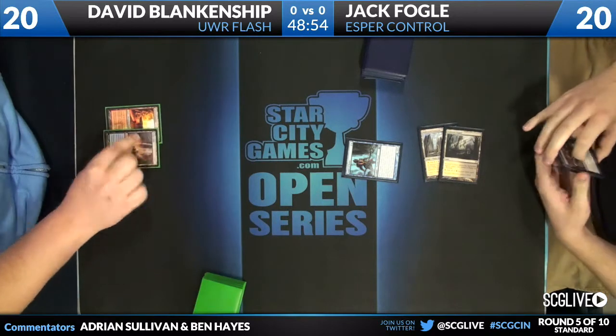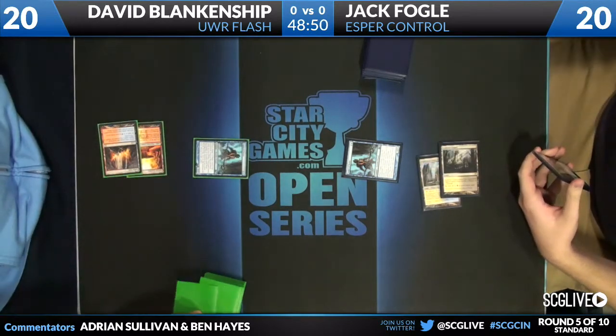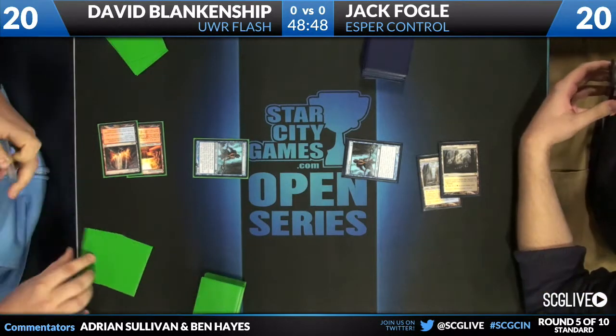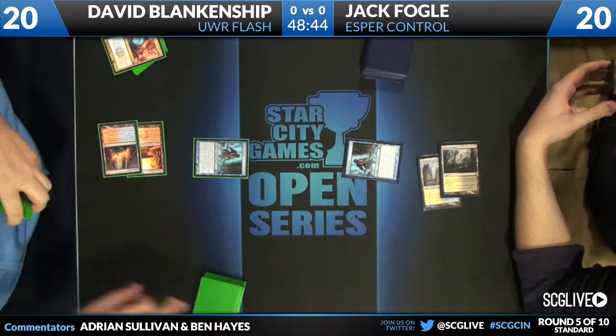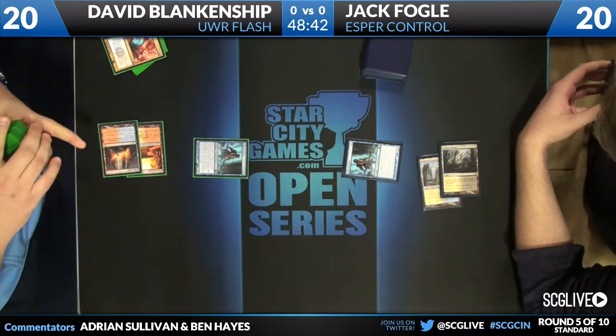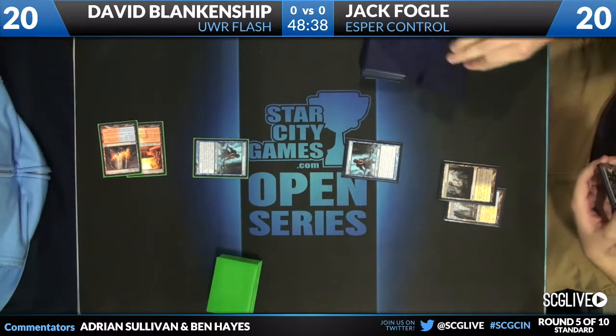It looks like he has a hand of Azorius Charm, Ultimate Price, and some other cards. Sulfur Falls, and an Augur on the other side of the table picks up Isolated Charms. So last round we saw a lot of Augurs miss. This round they've both hit so far.